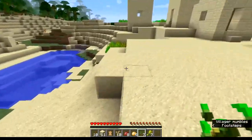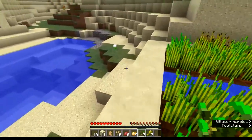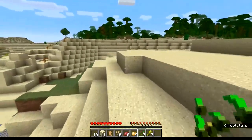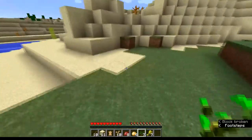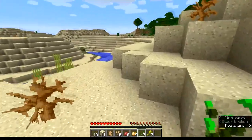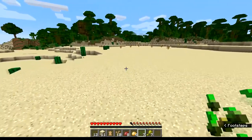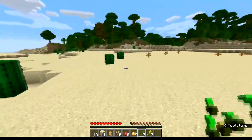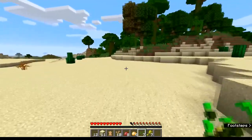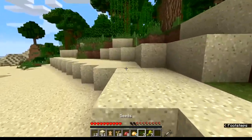We got sugar cane down here — all kinds of goodies all around us. I should get some wood. I probably should have done that before I came all the way over here, but I was just excited that I saw the village and I trapped three villagers — hopefully they'll survive for at least a little while. I need to get some wood so I can make a crafting table and make some bread out of that wheat, because eating a raw potato probably isn't the best way to go.